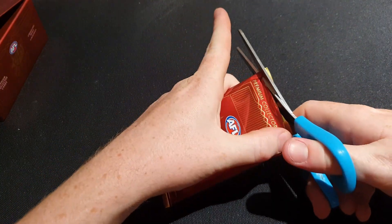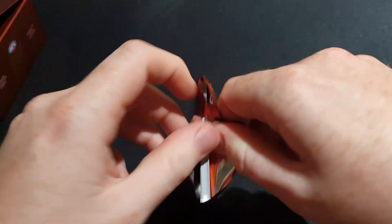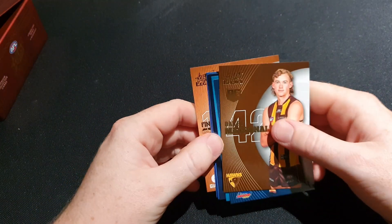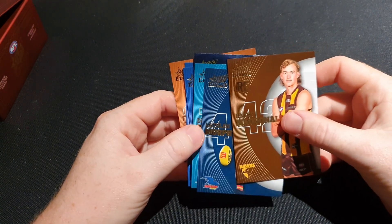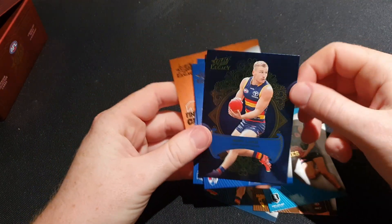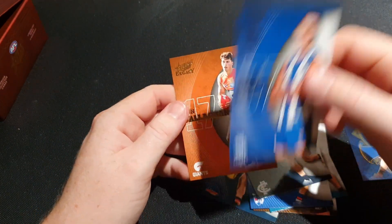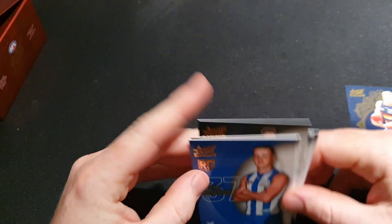We had a big hit in the third pack, a big hit in the sixth pack - now we are in the ninth pack. Hopefully a big card. We've got Baillieu McDonald rookie card, Rory Laird Legacy Plus, Cooper Harvey - Brent Harvey's son - rookie card. Unfortunately nothing much in pack number nine.